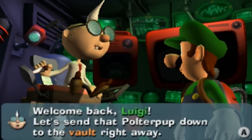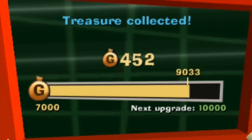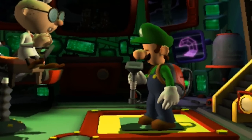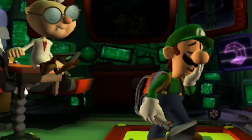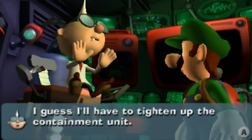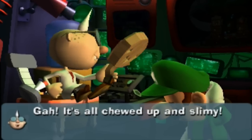Welcome back, Luigi! Let's send that polterpup down to the vault right away! That's not the polterpup — that's also not the polterpup, that's the treasure, but you know, you do you game and I'll do me. I feel the same, Luigi. Cramity, how did it escape from the Poltergust 5000? I guess I'll have to tighten up the containment unit. But that can't wait — let's see that special key. There's a ghost out on the loot again, but we'll get the key. Well, I guess the priorities are sort of right.